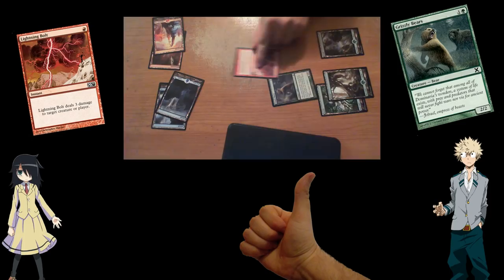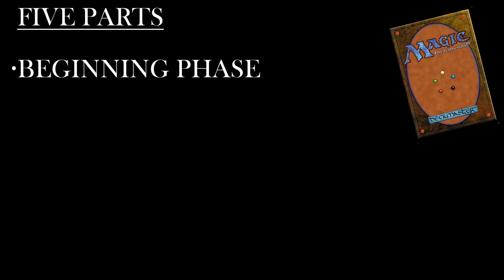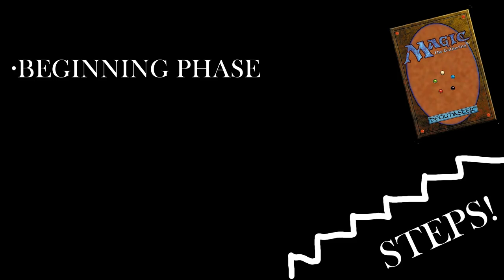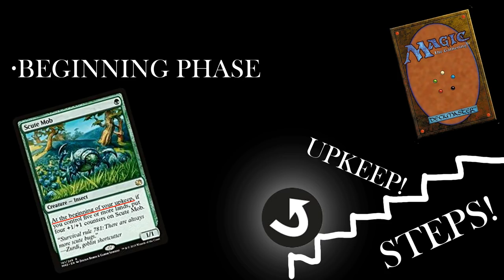Hopefully we understand permanents, spells, and the stack. Now we can go over the phases of a turn. Every turn in Magic consists of five parts: the beginning phase, the pre-combat main phase, the combat phase, the post-combat main phase, and the ending phase. The beginning phase consists of three steps. First is the untap step — you take all those sideways cards and turn them back upright. Then there's the upkeep step, where you do anything cards tell you to do at the beginning of your upkeep. This is also when creatures you played last turn get over summoning sickness. Finally, there's the draw step, where you draw a card from your deck.